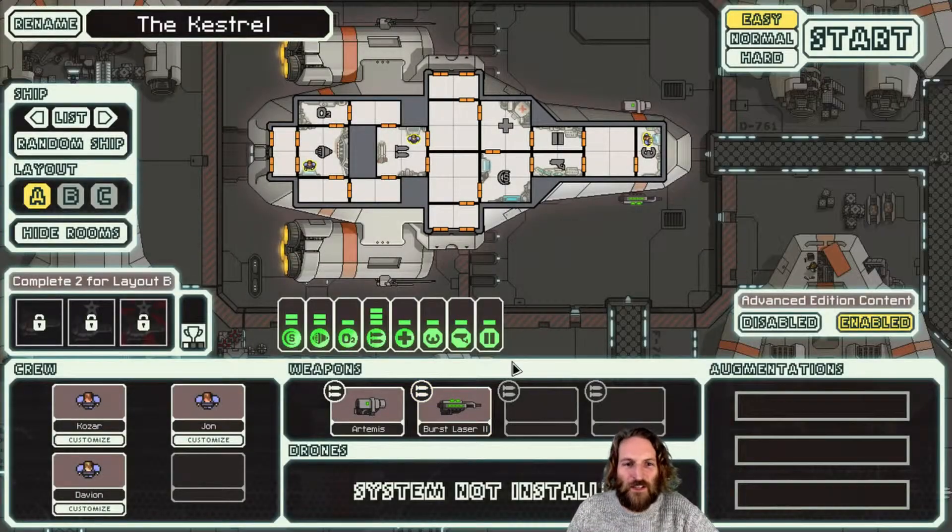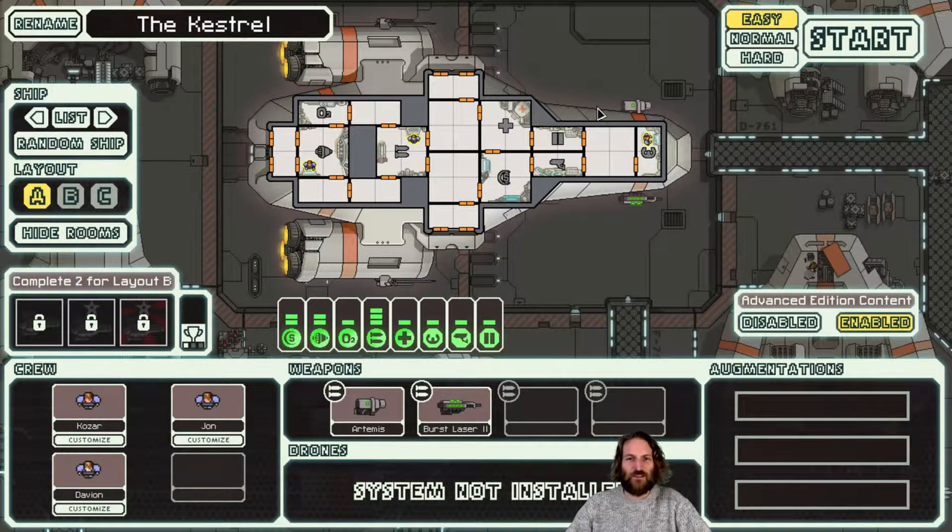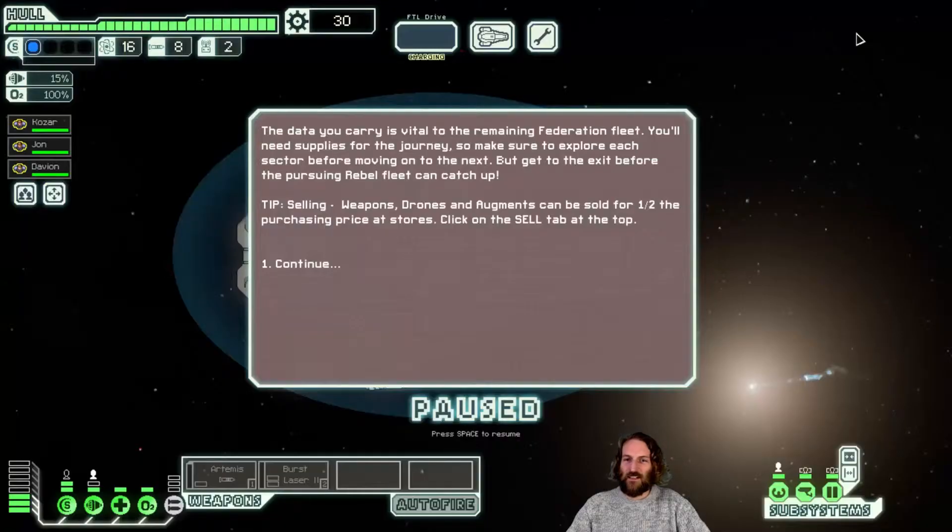Hello and welcome to Let's Play Faster Than Light with me Scruffy Joe. This is going to be fairly short and sweet - well, it is always sweet. It has a slightly bitter ending most of the time. We're going to take the Kestrel, we're not going to change anything. We're just going to go on easy - I'm just not up for normal. Play this game on easy. I'm going to press start.